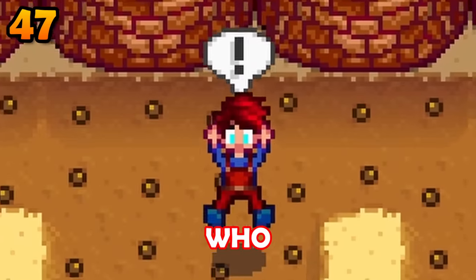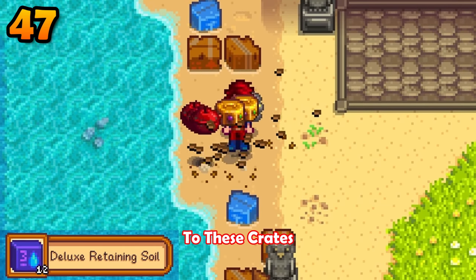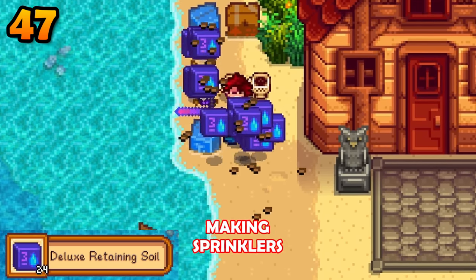The beach farm can't have sprinklers, but who cares? You'll gain access to crates that drop deluxe retaining soil, making sprinklers obsolete.